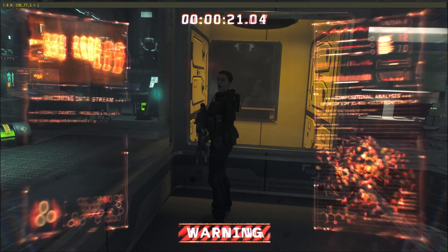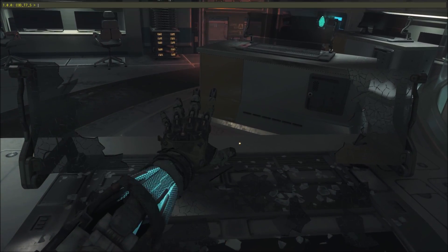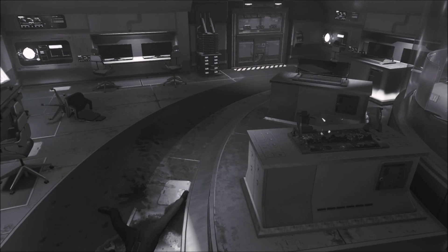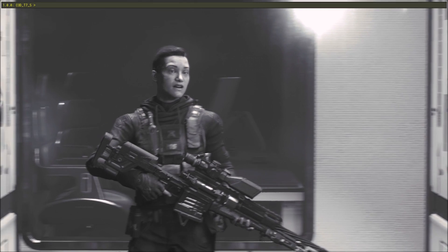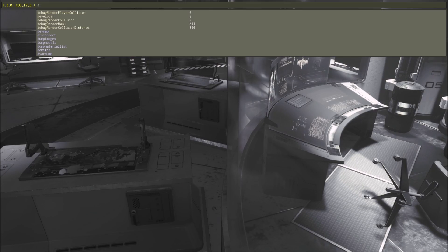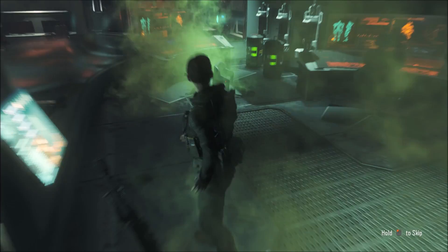Once the cutscene activates we just have to find the right moment to get a good angle. If you have Black Ops 3 on PC you can also try this yourself. Here we are in noclip — I'll switch back as the cutscene is loading. Here Kane goes inside and right here is probably one of the best angles you can get.